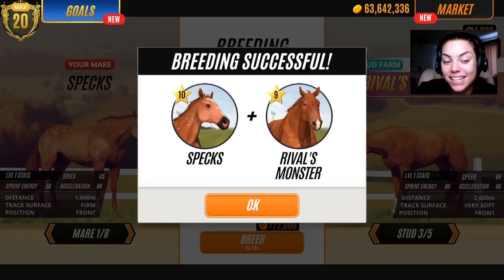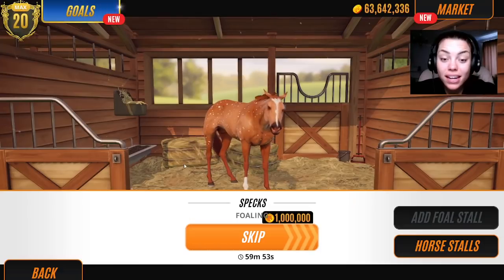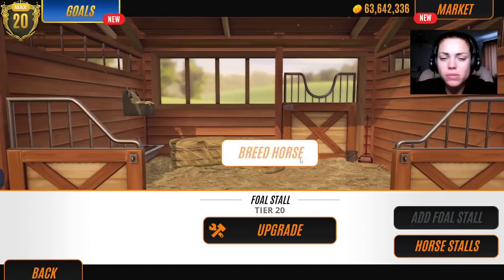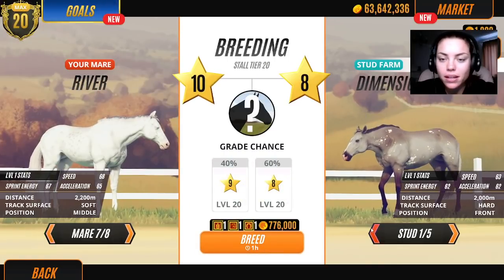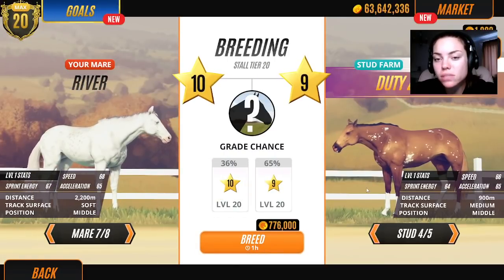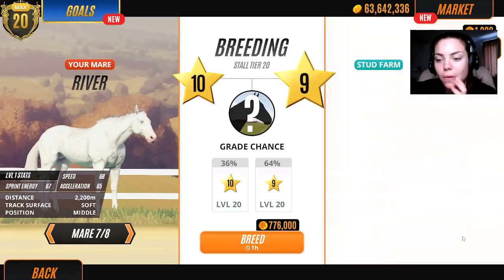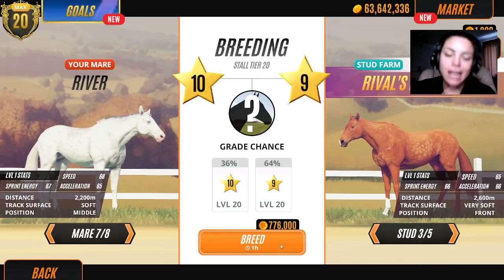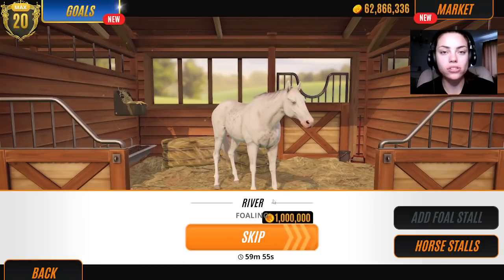Exactly the same stats - hang on, hold the phone a second. Look: 66, exactly the same stats - that's crazy! You never know. We're supposed to be breeding Candy anyway, Lady Ranger, for goodness sake. I got distracted - attention span of Dory the fish. I kind of want to use this one again.